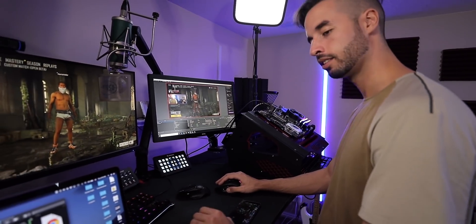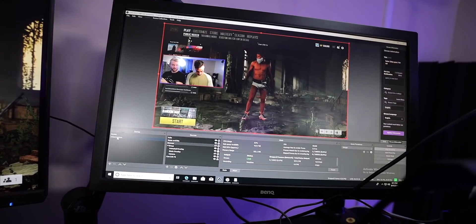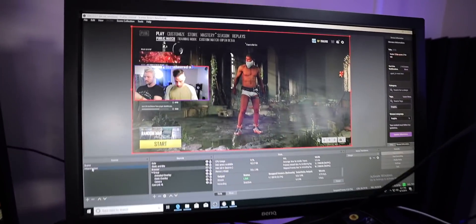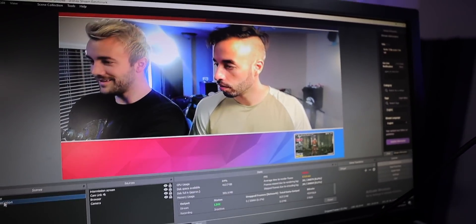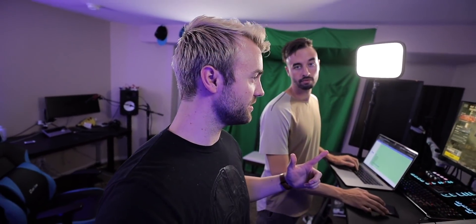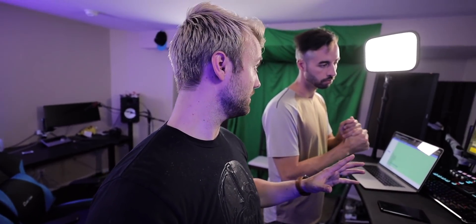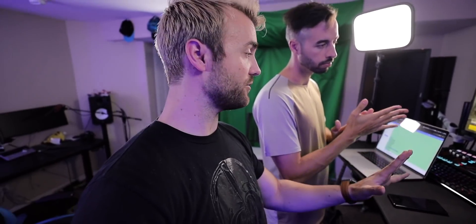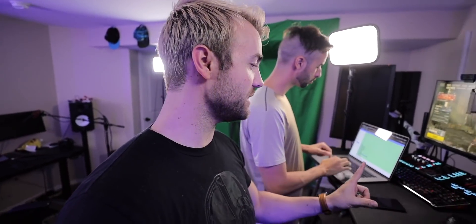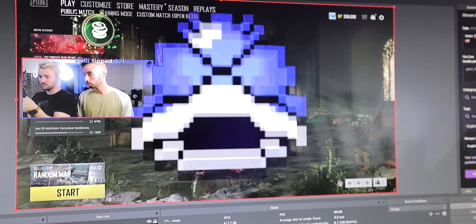Let's see if we can break it — set off two alerts and a stinger transition, and let's also change to an animated overlay. That was bad. So if you're running this setup, you only have alerts set to go off one at a time. But what about an alert going when you have a stinger transition? Hit the cheer while I do the transition — not a single dropped frame.